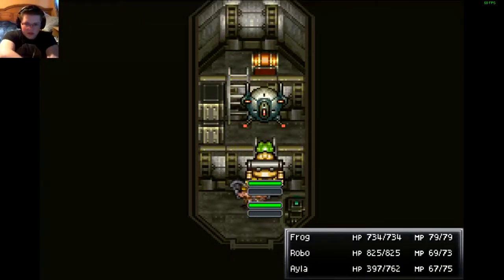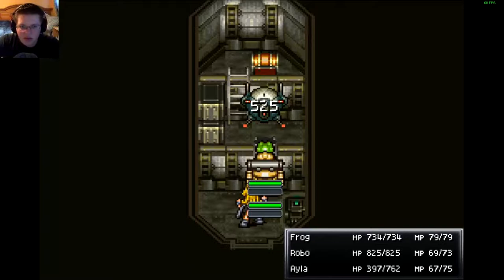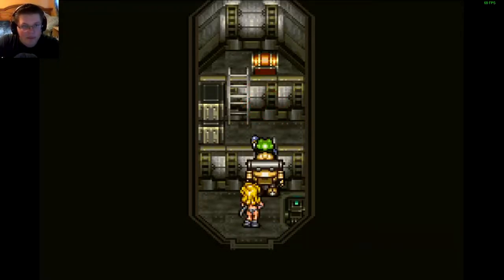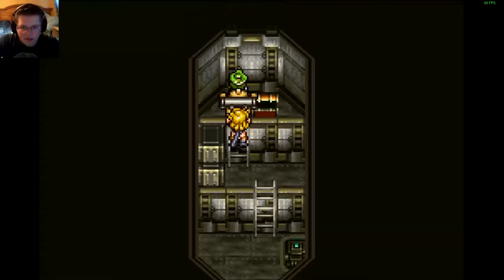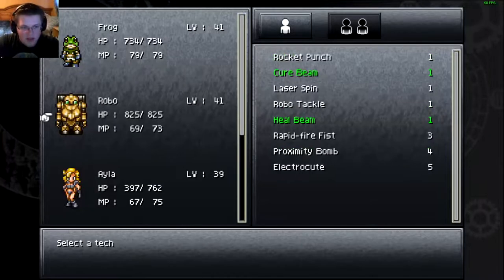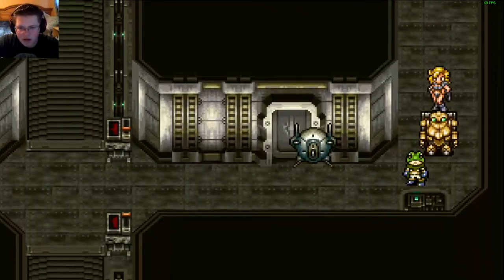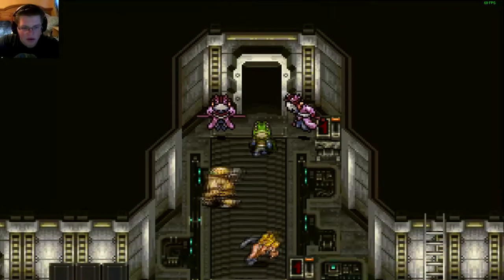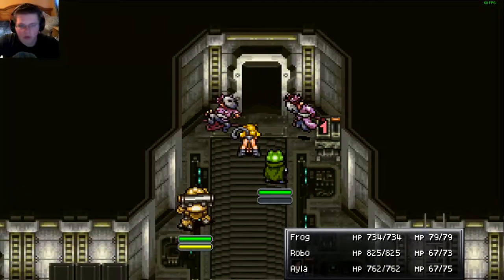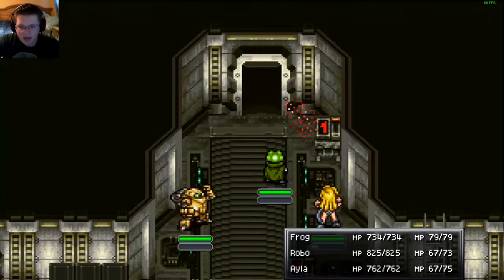Let's go ahead and use a Boulder Toss, and once again we'll probably have to heal Ayla after this fight because these things do like 120 damage each time. Recover Robo's equipment — perfect! He just puts the stuff back on automatically, which is great. Robo's our second strongest character at the moment — he's probably even stronger than Ayla, actually. Now we can have both Robo and Ayla attack, so I won't even need to wait for Ayla's cooldown.